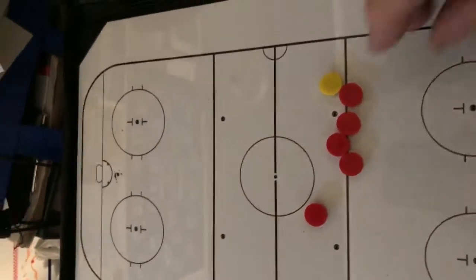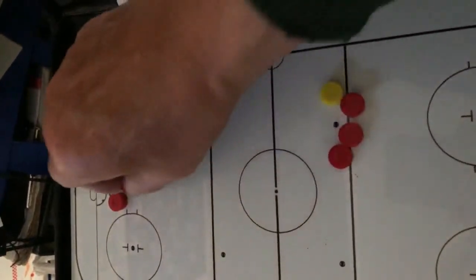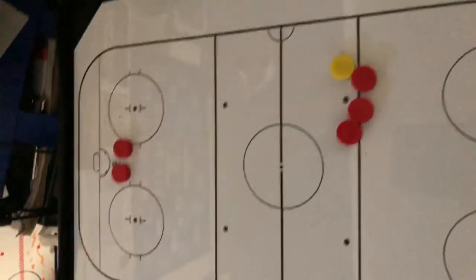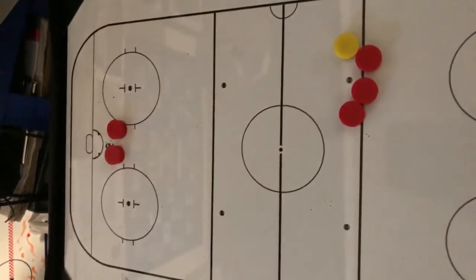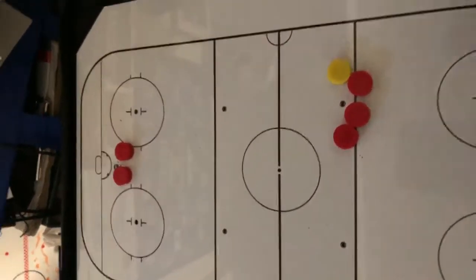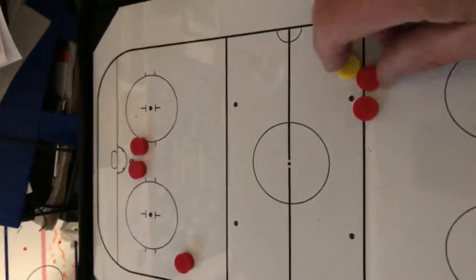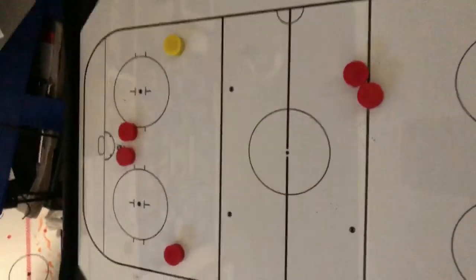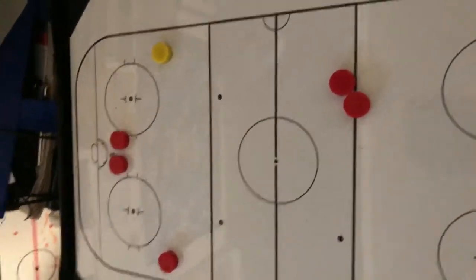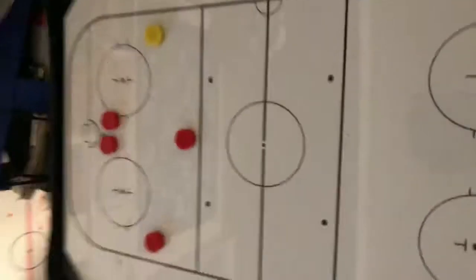Torpedo attack. The center and the right wing are our two torpedoes. The left wing is now the left halfback. The right D is the right halfback or midfielder as they do in soccer. And the left D is the middle back.